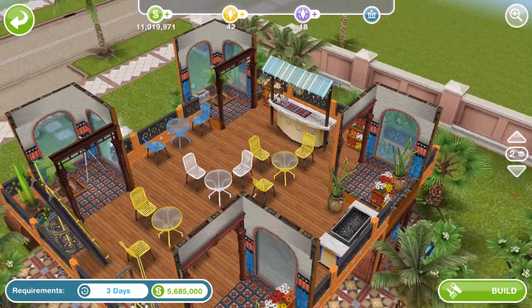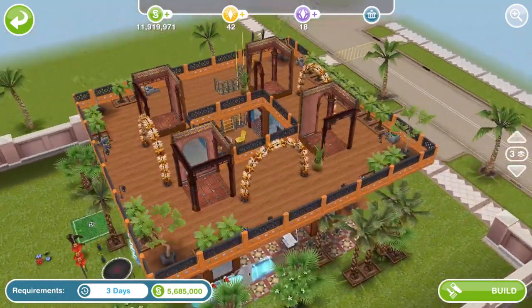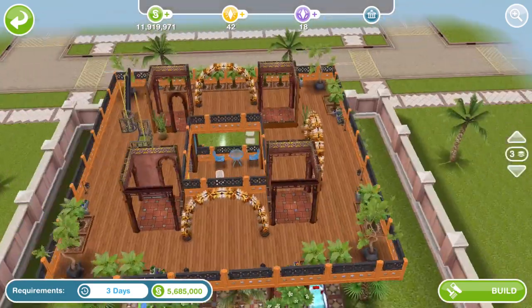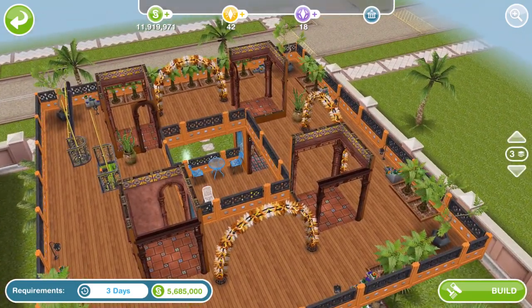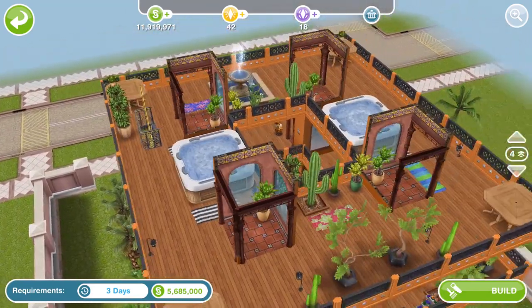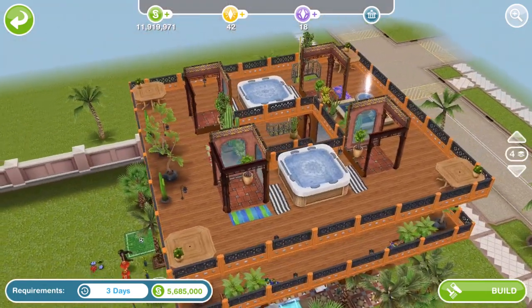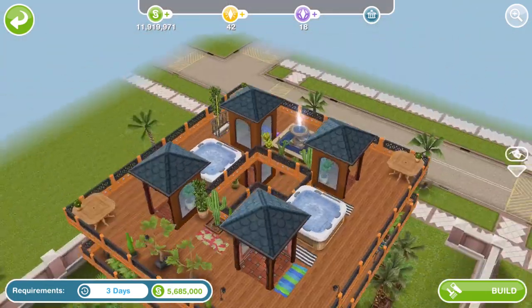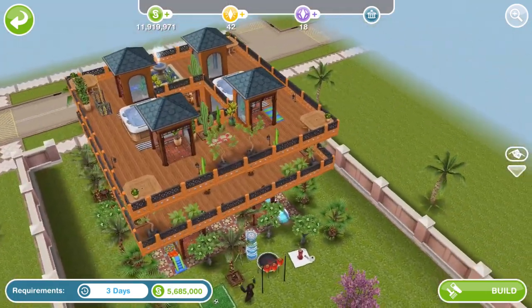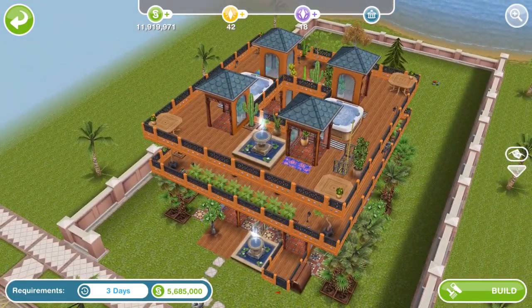A Latin bar up here. Going up again — wow, the balcony gets bigger as we go up. There are poles to get to the next level, and then some hot tubs. Oh my goodness, I love this. This is a cool build — I really really like this. I might build that in my town.